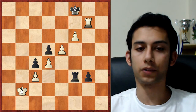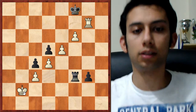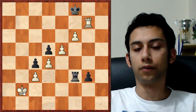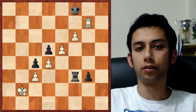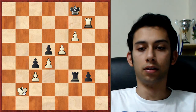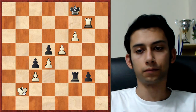This particular position I titled as 'Bock to play and win.' It's from the game Benjamin Bock versus Nico Georgiadis, and Bock was white. This position wasn't actually in the game, but black defended better — white could have, with two accurate moves, forced to reach this position, which would have been more resistant.